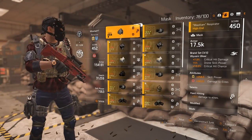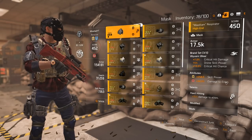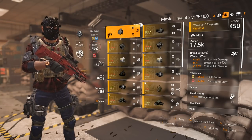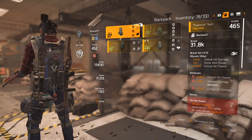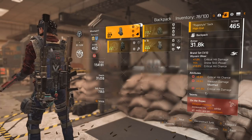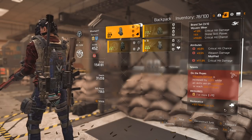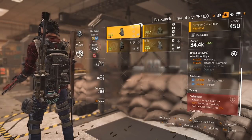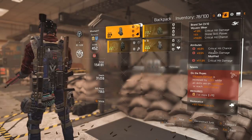On my mask, I've got Wyvern Wear with damage to elites — this is going to be the best bang for your buck on a helmet because it gives the highest boost to your damage. I've got Hard Hitting for damage to elites, and this is the first piece of Wyvern Wear giving me some extra critical hit damage. On my backpack, I've got Crit Chance, Weapon Damage, and Critical Hit Damage. These are pretty average rolls that could be much better, but I'm using it for the next piece of Wyvern Wear.